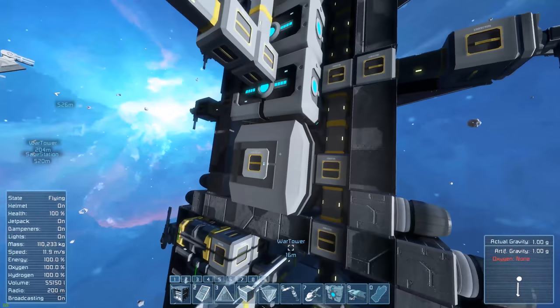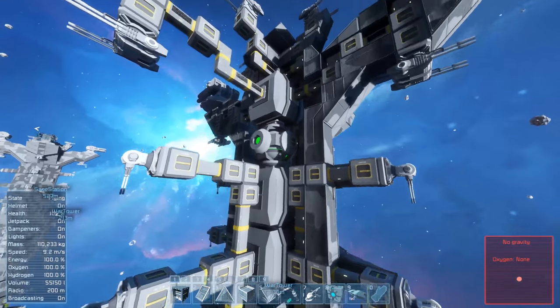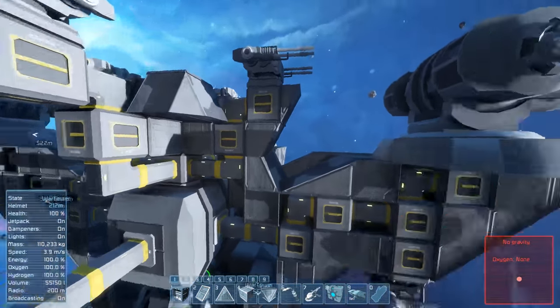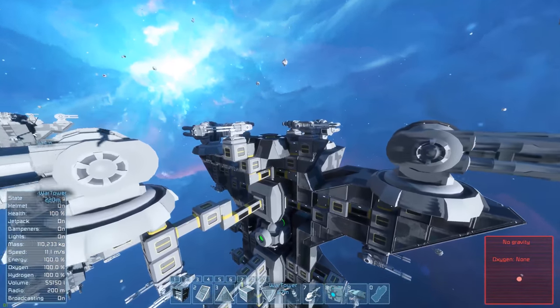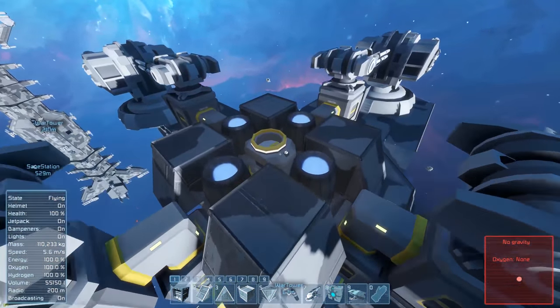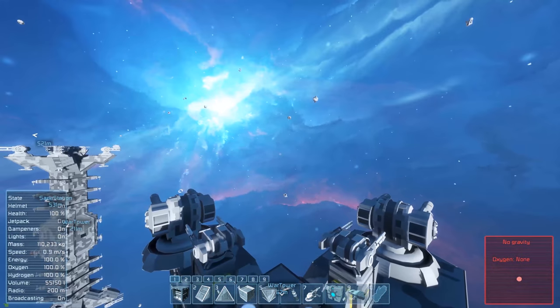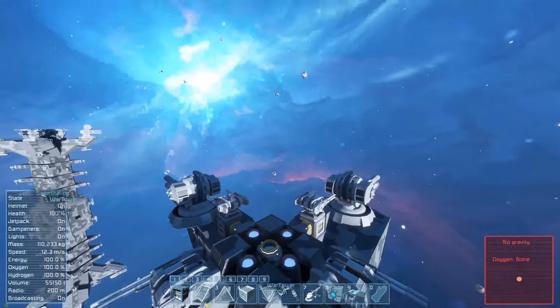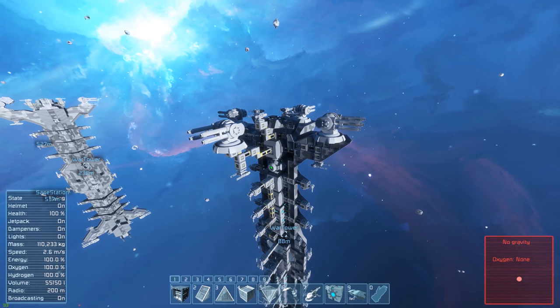Moving up, we have much of the same as before: jump drives, storage containers, no gyroscopes up here. And up at the top it's exactly the same as down at the bottom — just mirrored. We do have a connector point here. It's going to be difficult for any ship or station to reach this, but if they go to dock it with a larger station, the station probably has a connector on a piston that can just reach down and connect into it. That's the inner workings of this thing — pretty simple and straightforward.